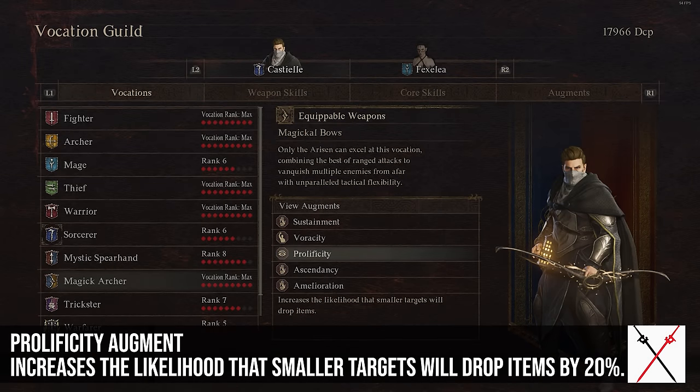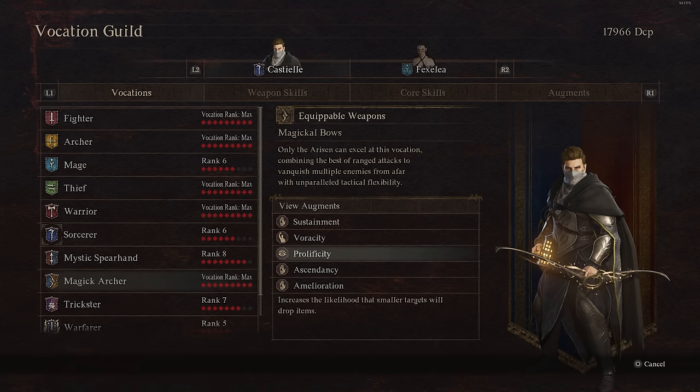Prolificity increases the likelihood that smaller targets will drop items when you kill them by 20%. I don't know the base chance for each enemy, but a 20% increase is not bad. I'm not sure it's worth the augment slot since you can usually just kill more stuff if you want more drops.